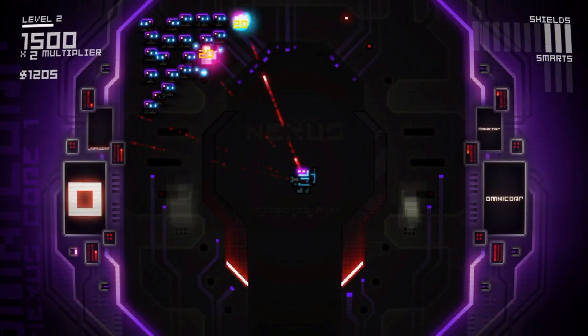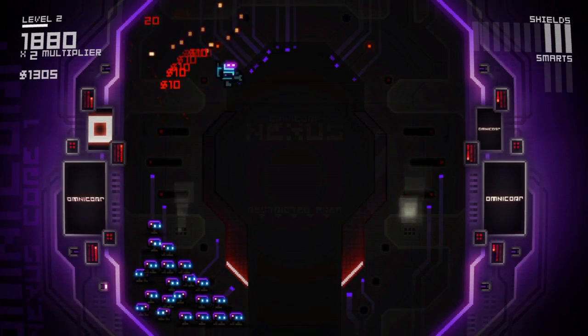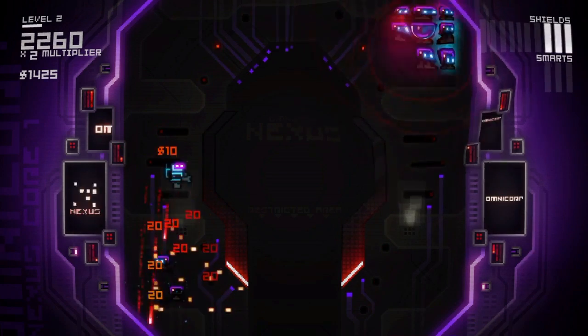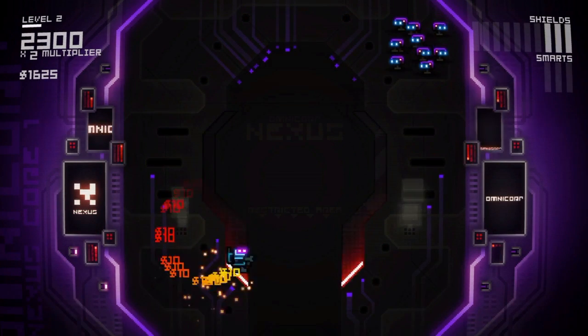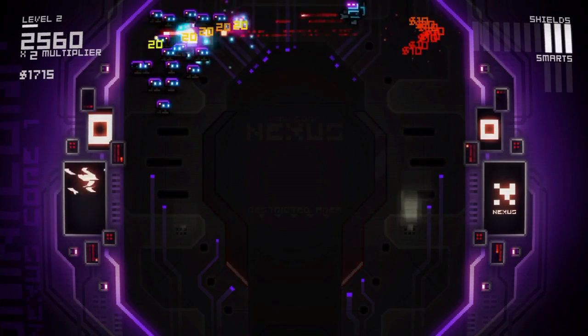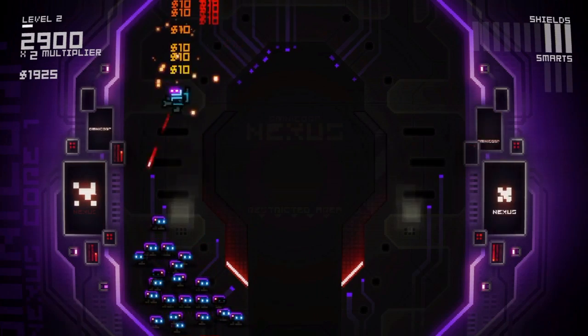So as you can see up the top right, that's your health. You got your shields and smarts — I believe those are smart bombs. And down the bottom at the start or end of each round, you'll see names and kind of like kill strikes that you'd find on guns and stuff.